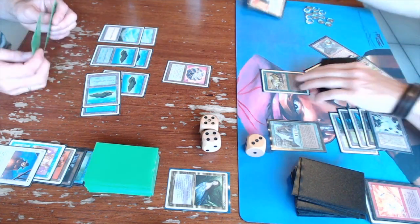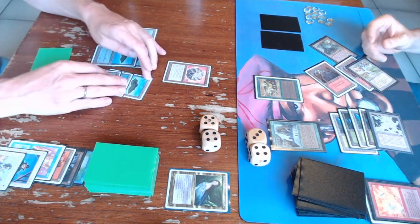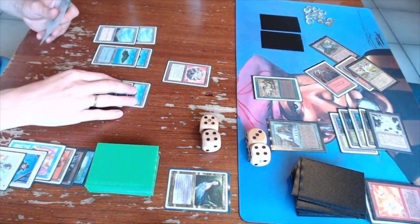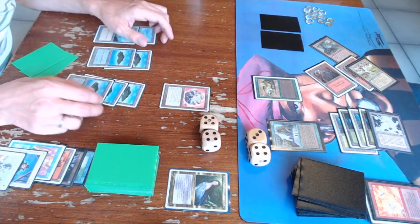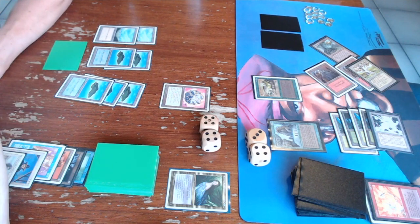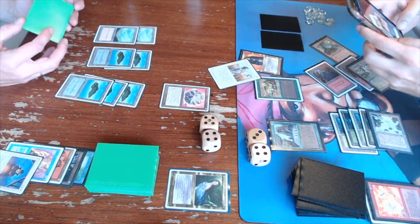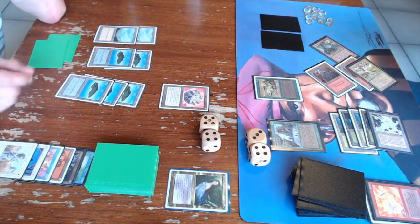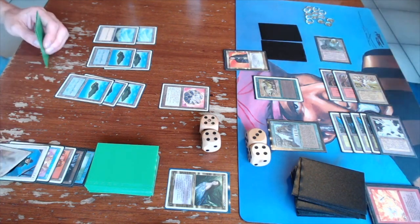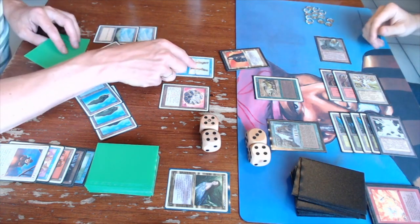I play a Thicket Basilisk and use the Storage Counters to also cast Synastian Falconer, giving me two strong creatures. Gideon casts Swords to Plowshares on the Falconer, but then we both realize — this is a Commander! When Swords targets a Commander, the Commander goes back to the Command Zone, and it costs two extra mana to recast. Once Gideon learned that, he said he'd Clone the Falconer instead, but then remembered the Legend Rule and decided not to.